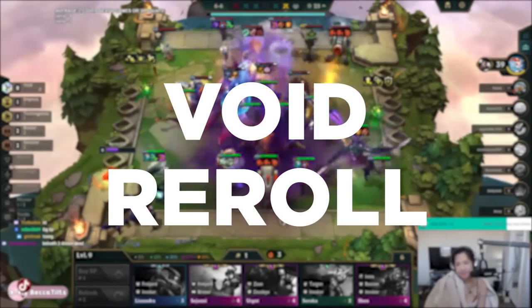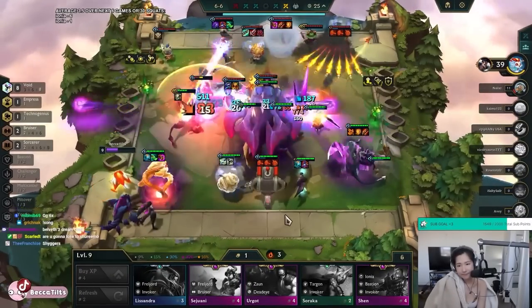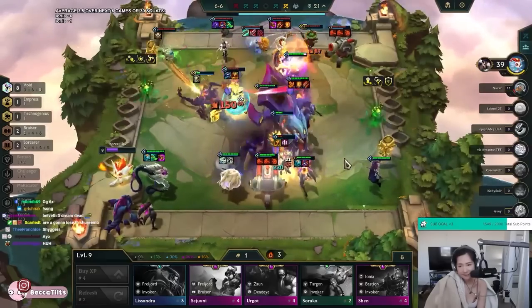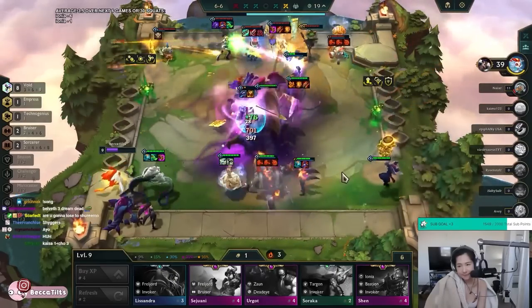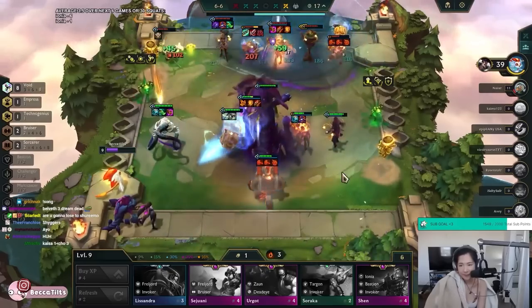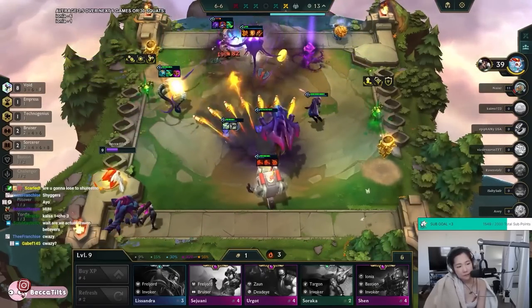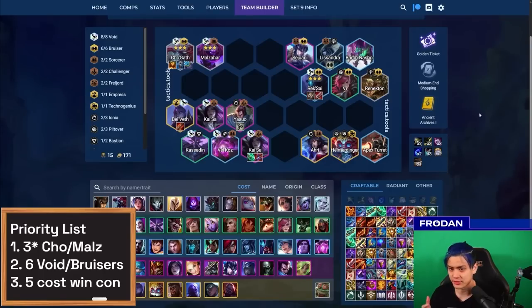The last composition is something kind of new and developing right now: Void Reroll. This is basically predicated off the amazing amount of stat buffs to both Cho'Gath and Malzahar. People have been rerolling it as well as playing Vertical Void or Vertical Bruiser depending on what they're hitting. That's why for augments, I'm picking things that directly relate to what I'm trying to hit. If I take Ancient Archives and hit a plus-one Bruiser and plus-one Void, that helps me get the direction I want. If you have Golden Ticket, it helps you hit Malzahar and Cho'Gath really fast.